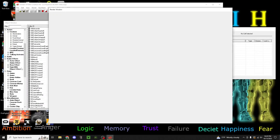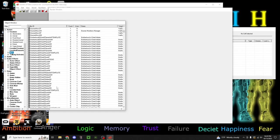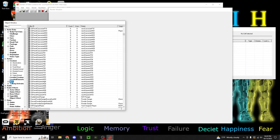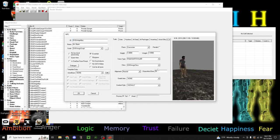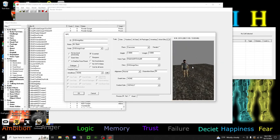Hey Vegas Rangers, it's Lucky here, and today I'm going to show you how to make a companion. Well, not exactly make a companion from scratch - I've made for you, using what I use to make my companions, a blank slate. It's also for you to use in the GECK to make your own companions like I have.